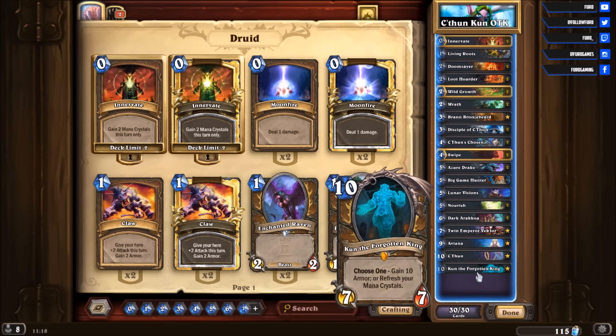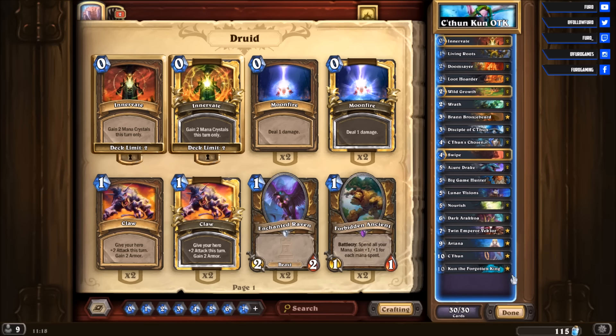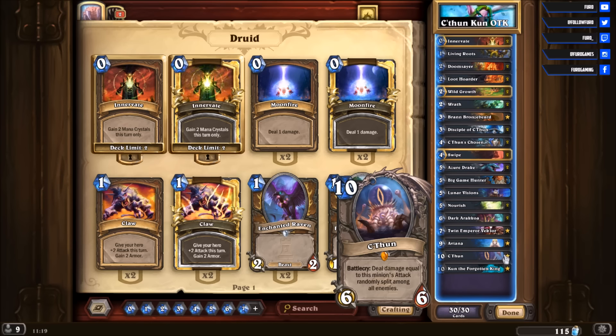Kun will allow you to either gain 10 armor or refresh your mana crystals. We are also playing Aviana, so you might know what we are up to. We play Aviana on turn 10, then your minions cost 1. We can play Kun alongside that for 1, refresh our mana crystals, then play C'Thun and minions like Twin Emperor all for 1 mana. It's even better if you get Bran on the board so your C'Thun hits double — for a cheap 2 mana total. Bran and C'Thun: such a great build.